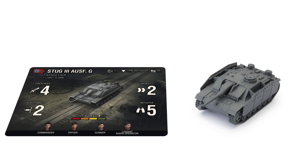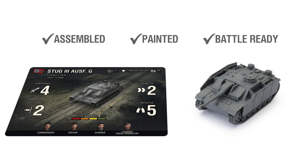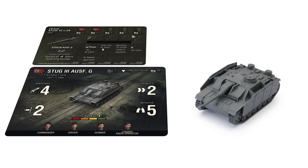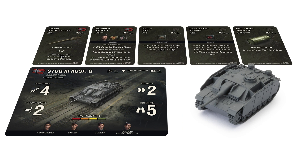The new Stug 3G expansion comes with an assembled, painted, and battle-ready miniature so you can organize your tanks and start gaming immediately. Each expansion comes with five crew, modules, or upgrades that allow you to further customize your platoon to match your playstyle.